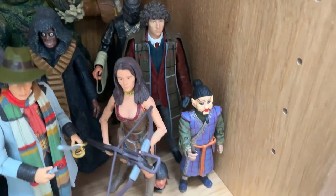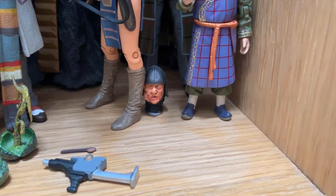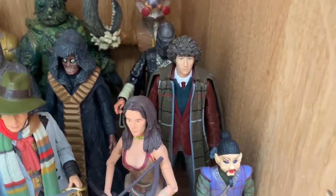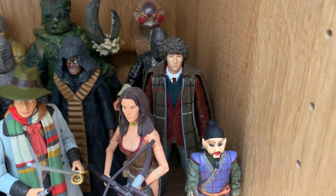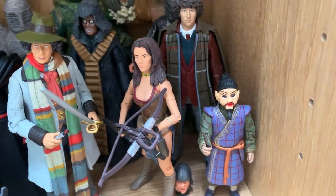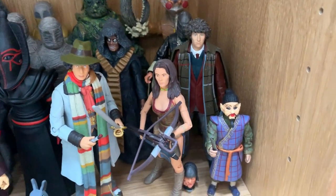Then we've got Talons of Weng-Chiang. We've got Mr. Sin and then the head for Magnus Greel at the back here. Then we've got Tom as seen in that story, released in the B&M set last year 2018. I got the set actually when they had just painted the boots grey, so I actually customised this one before they re-released it with the correct legs. But it's right now anyway.